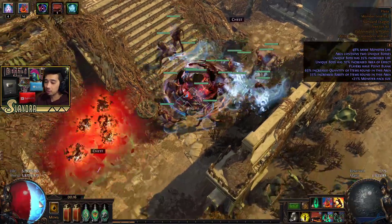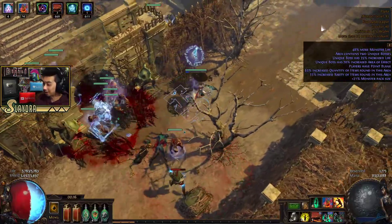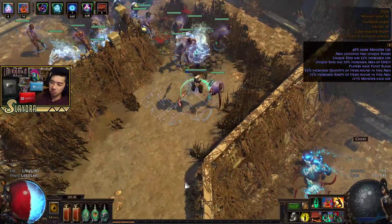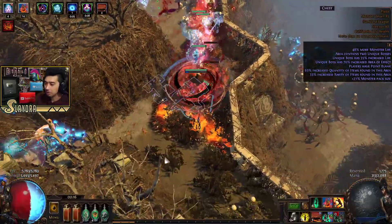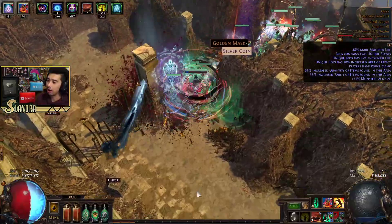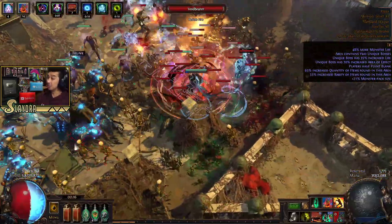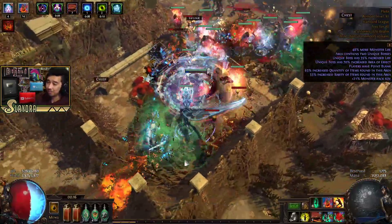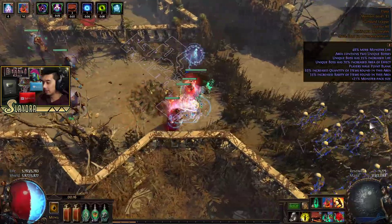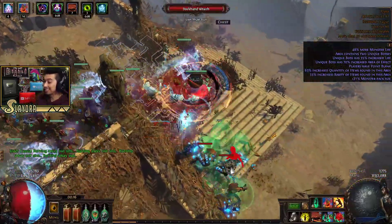We spin around and get extra energy shield while doing so — that part is getting nerfed pretty hard. As far as the gameplay goes, we just rush straight to the boss, and most enemies just die out as we progress. It's a fairly easy build to play. I'd say as far as builds I've played in this game, it's up there as one of the top tier.